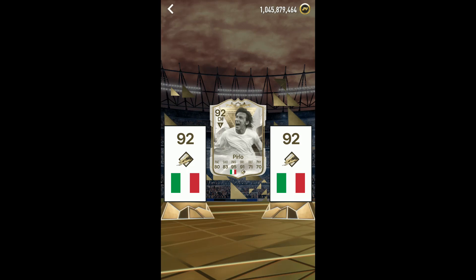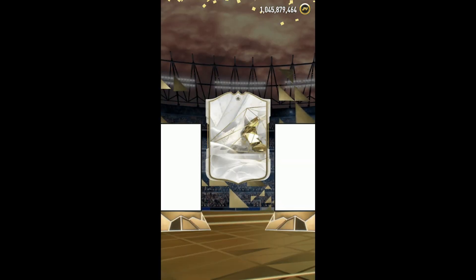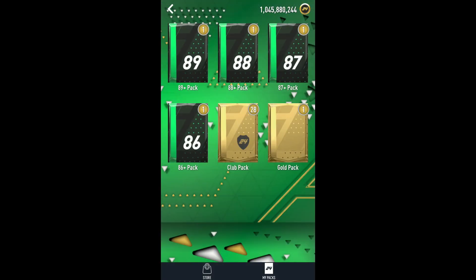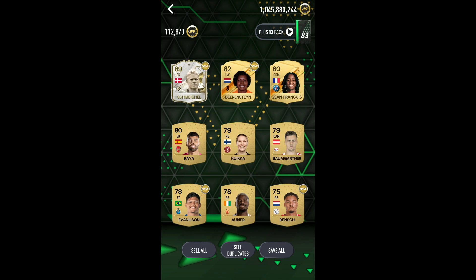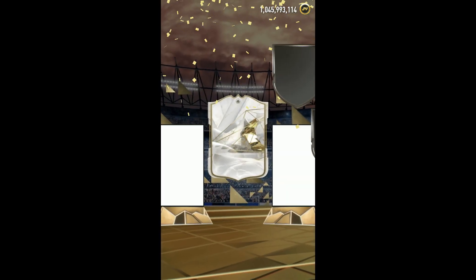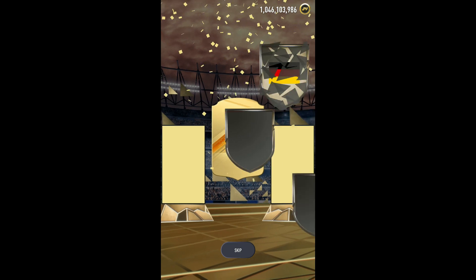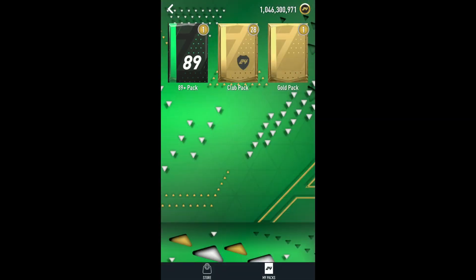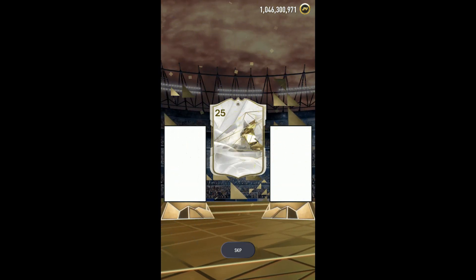We have some packs to open, so let's just open them. I don't know if we'll get anything good but we'll see. We got a Centurions Dutch CDM — not bad, might as well save it. 86 plus — Brazil. Schmeichel — not really worth much. 87 plus — we've won three icons so far. Eto'o, not bad. 88 plus — Germany goalkeeper, and Figo as well! That's a really nice double walkout. Last one: 89 plus — no Centurions, but we did get an icon — Matthias. Not bad, we'll take it.